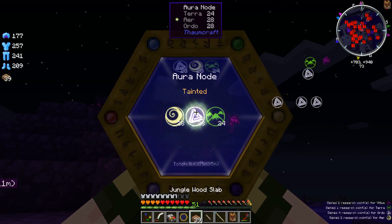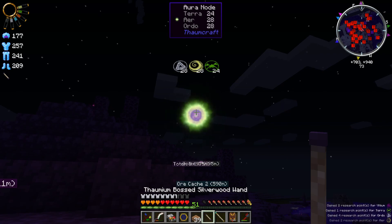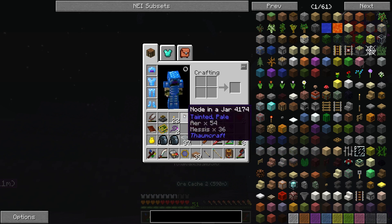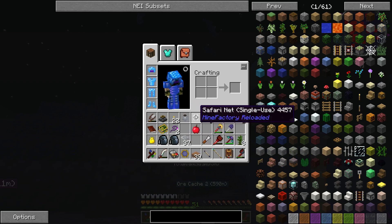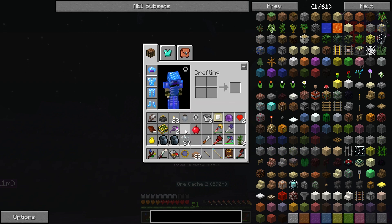Now of course this is a useful node. I don't believe that I've examined it with my thaumometer before. It's tainted, however — I don't like that. What about this one? Is this one tainted? Oh my gosh, it's tainted and pale. So that sucks. But it's not going to matter in the end. Unfortunately the pale kind of sucks for various reasons, but we'll get over that.